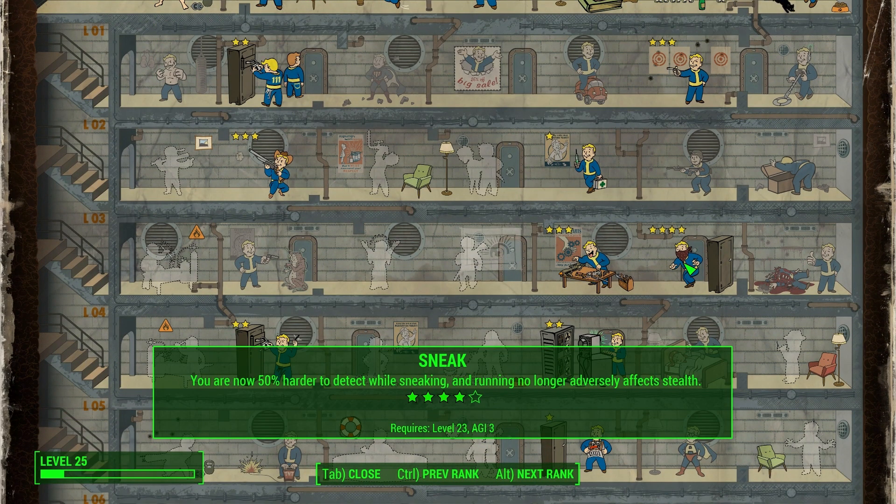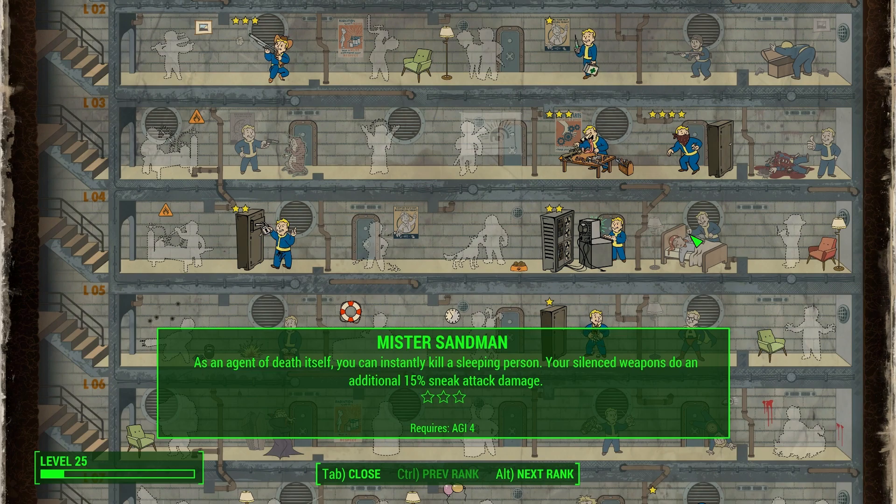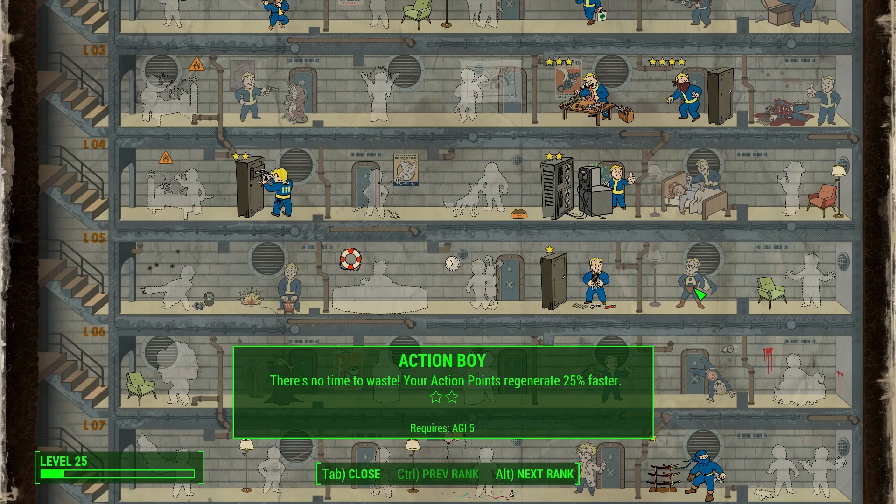So: Gunslinger, Sneak — keep going. Engaging stealth causes distant enemies to lose you at the highest rank. You want to put three points into Mr. Sandman, not because you can kill people when they're asleep — though if your sneak is high enough you can — but because silenced weapons do an additional 15% sneak attack damage. I'm not sure how that stacks with a later skill but I'll get to that. The build also lets you put two points into Action Boy, meaning your action points regenerate 25% faster. Before the game came out I'd have said that's a must, but I've since found weapons and armour modded to give faster AP regeneration, so think about that before committing points. I haven't put any in yet and I may not.